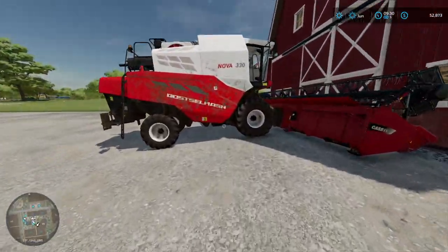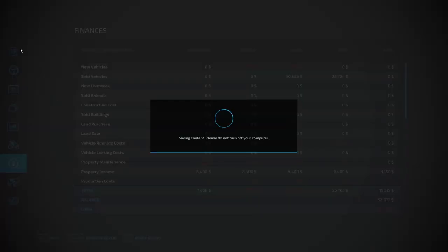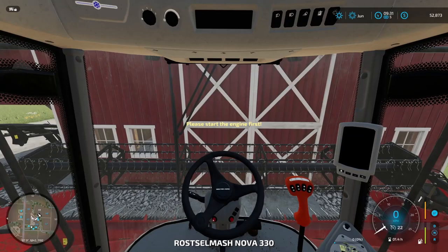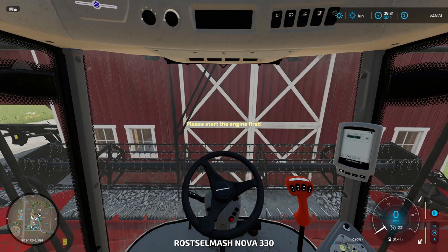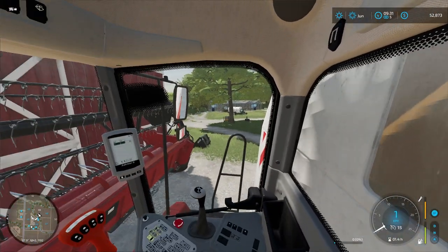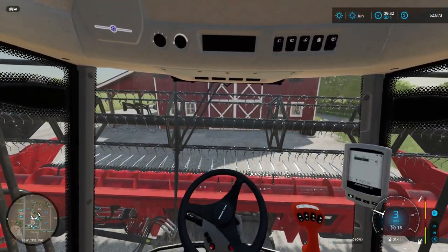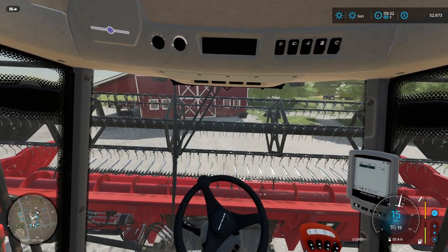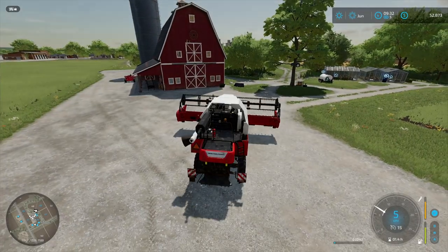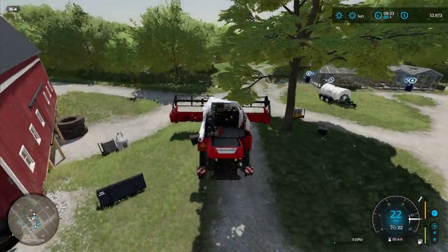Let's head into the combine house and make sure that the field is actually ready to be harvested. Yep, ready to harvest. Turn on the engine, raise this. I can't see behind me, so I hope I'm not hitting anything or anyone. And it's going to be interesting to see if I can get around with this massive header.